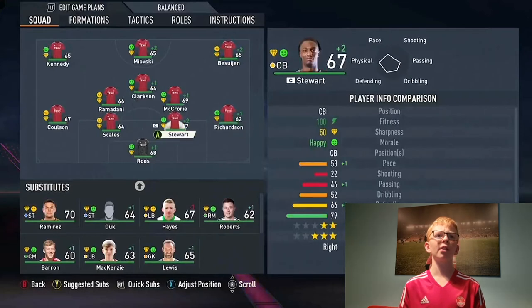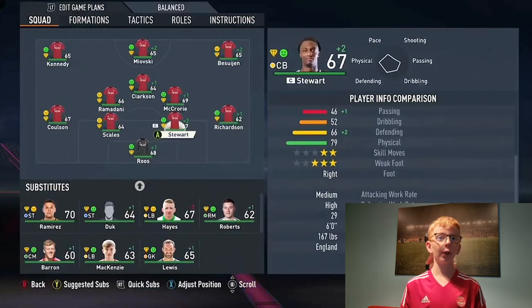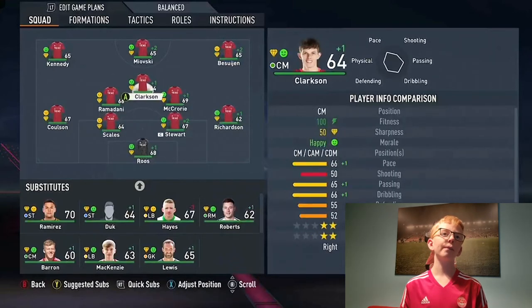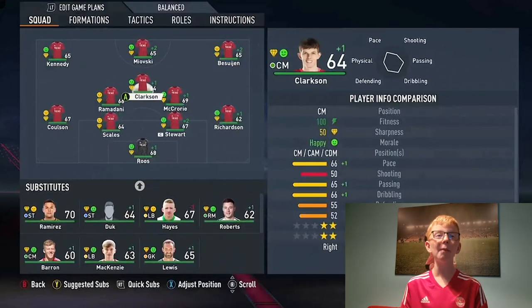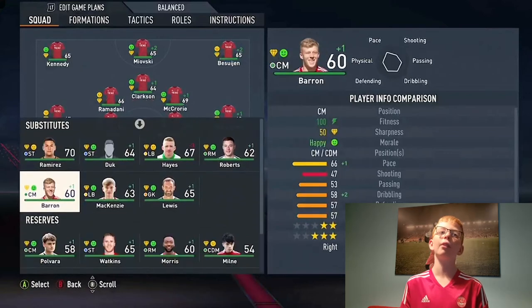Richardson's fine. Anthony Stewart has 53 pace but I'll work on it. Clarkson is on loan, and Kroosyn and Scales are on loan too. I won't be signing Scales permanently because there's been a lot of talk about it happening in real life — so I'm going to make these rumours a reality and sign Scales permanently. I do want to sign Kroosyn and Clarkson permanently as well, but I really don't know if it's realistic or not. They're just two fantastic players.